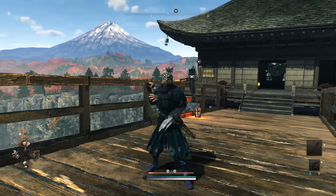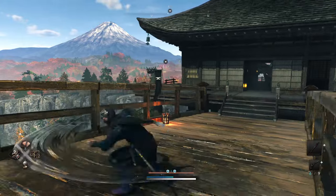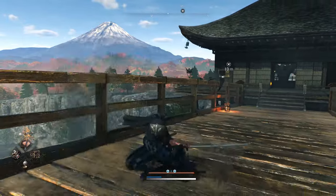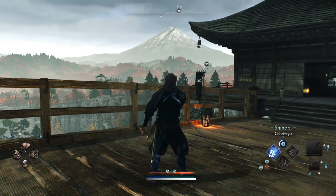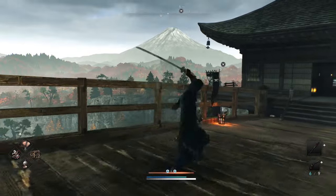We don't have back attacks, but we do have charged ones. By holding square, you'll do a unique attack depending on your weapon and its stats. These can be comboed into as well — either to crowd control, retreat, toss a little combo of its own, break key, and so much more.